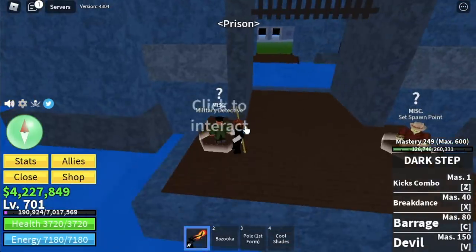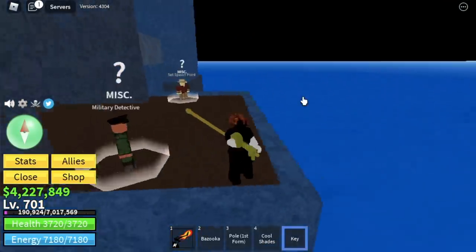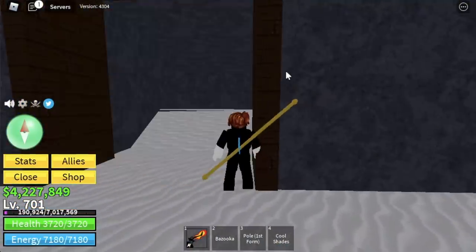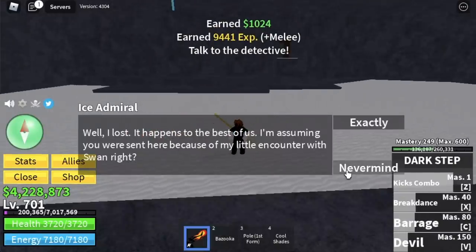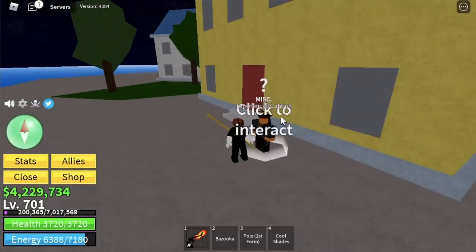For the prison quest, go to the prison and talk to the military detective. He will give you a key, and that key will be used to open a door in the Frozen Village. In that door, you will find the Ice Admiral — just defeat him, then go back to the military detective. After that, you can now go to the second sea.